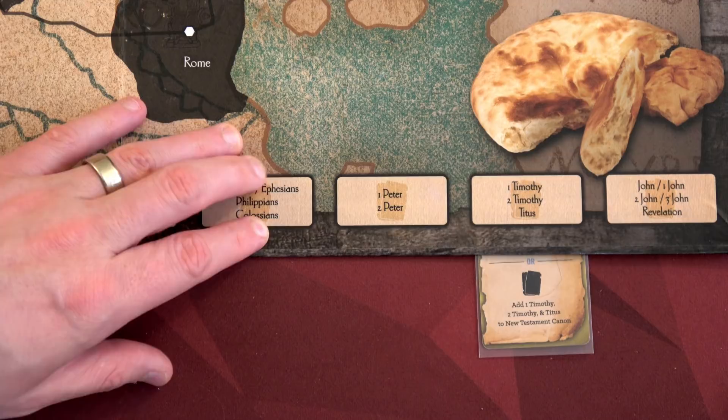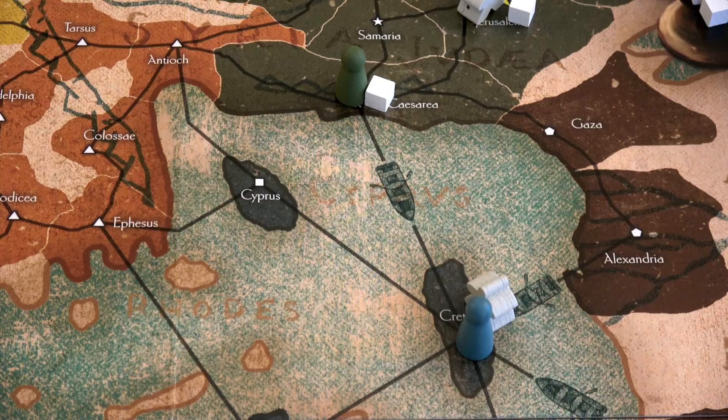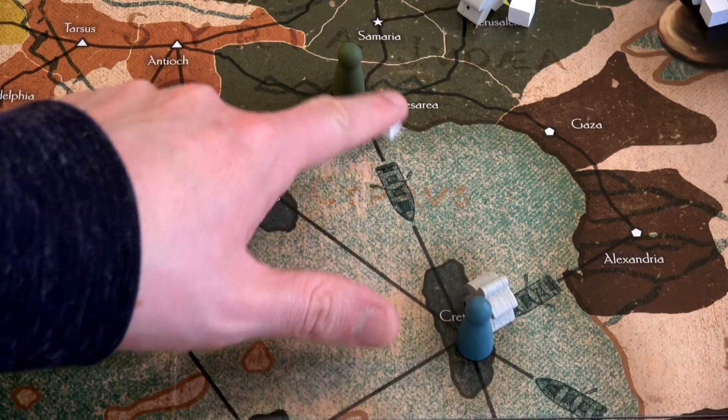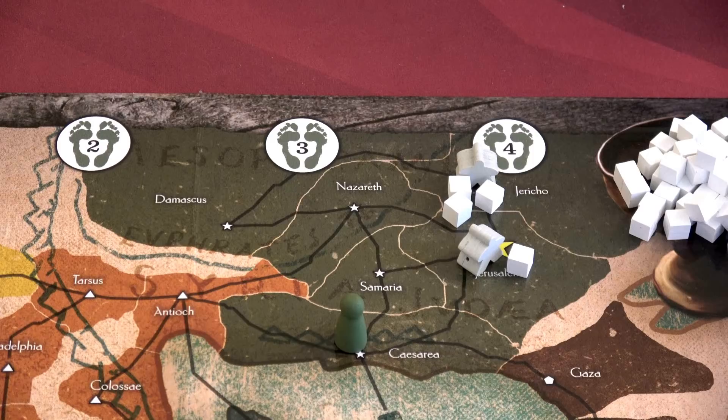Instead of using James's move card we're going to use James's add-one-Timothy card and place it as one of our New Testament books. The card goes underneath the slot to show we have the Timothy book, but now it's out of James's deck — his deck is only seven cards big. We'll remove the missionary stop thanks to Paul. After the share phase we still get two general movements: we move a church member to the boats and then into Crete so Paul can still grow the church. Finally we grow Crete and Jericho.